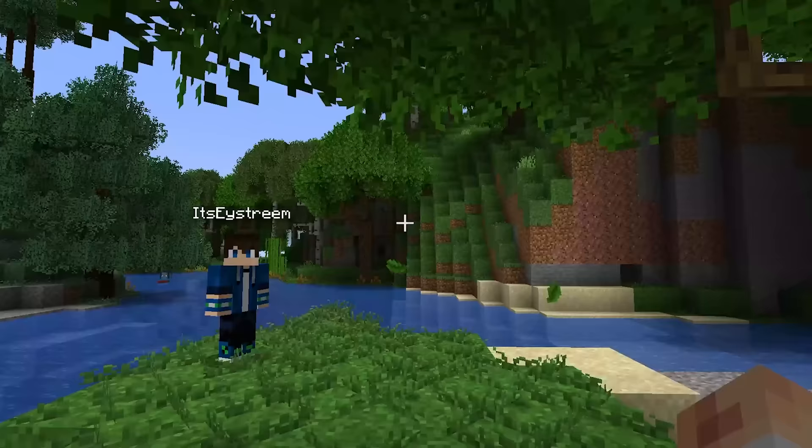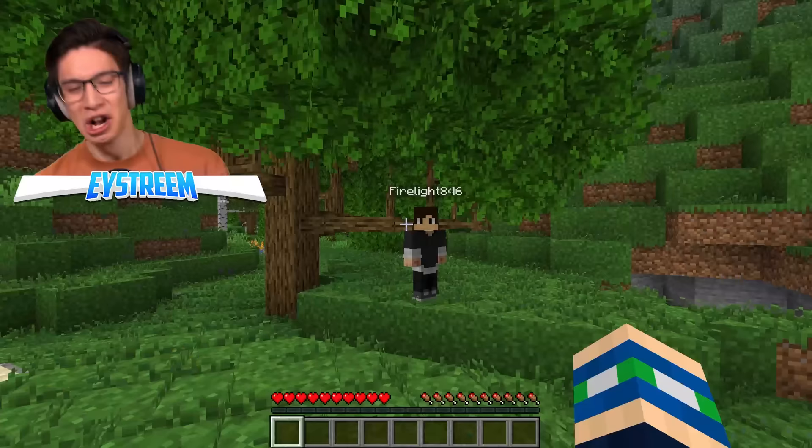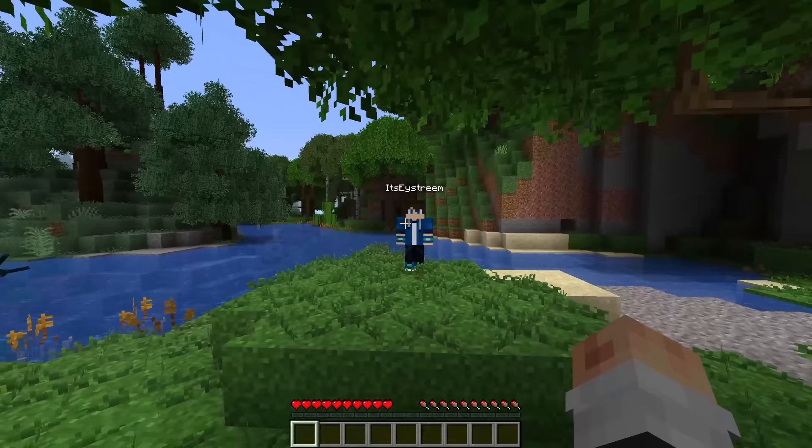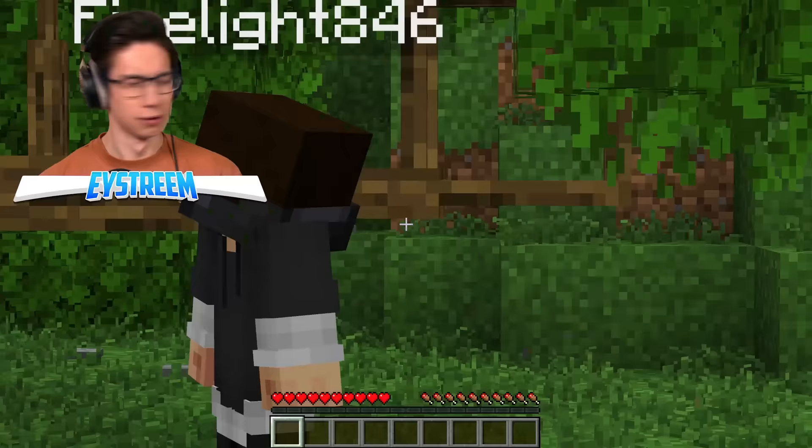Trees! What do you want me to do with this? It looks like a mutant. Well, luckily for you, the first challenge is actually to cut down a tree. So you can take that mutant out, Ethan. Cut down a tree, Jordan. Don't make me laugh. I simply punch it like this.